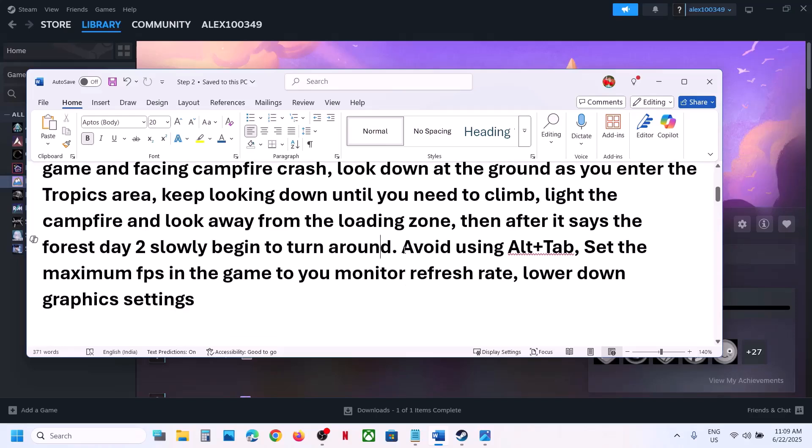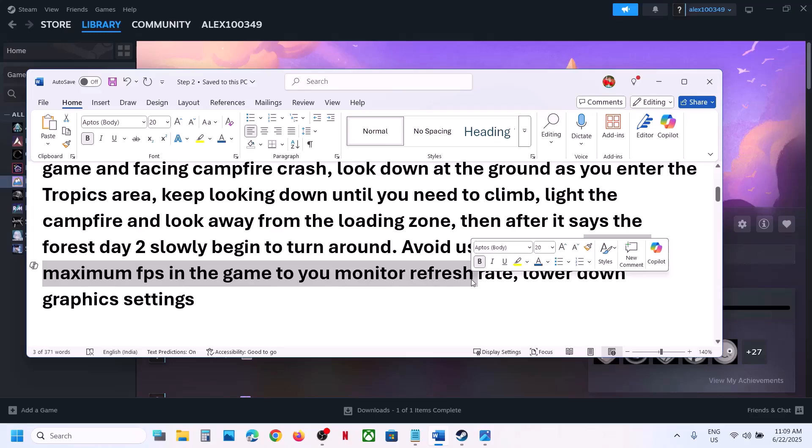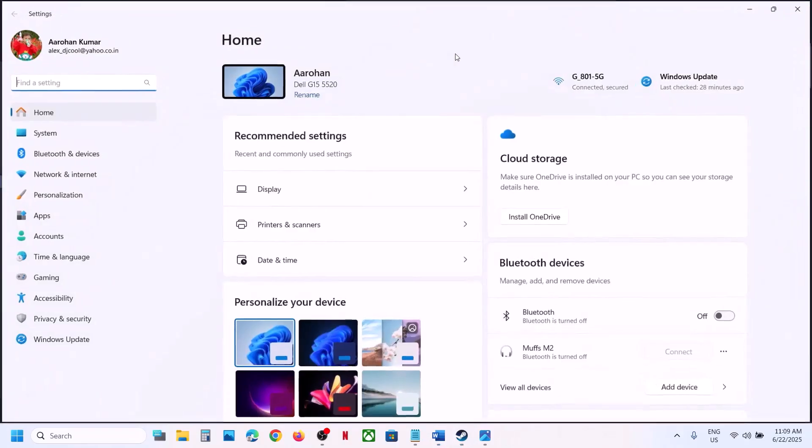Avoid using Alt+Tab — many users are facing the crashing problem when they use Alt+Tab while playing the game. Also set the maximum frame rate in the game to your monitor's refresh rate. First open Windows Settings and go to System, then Display, then Advanced Display.